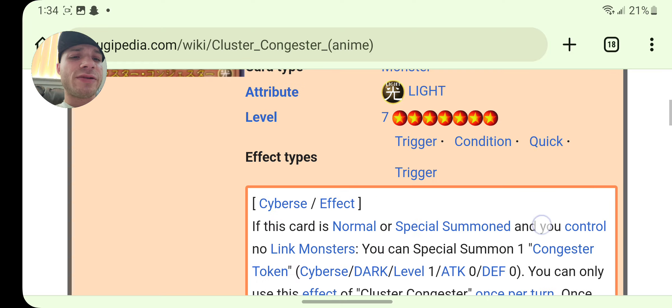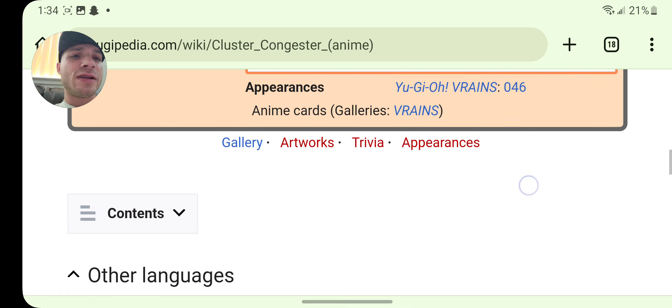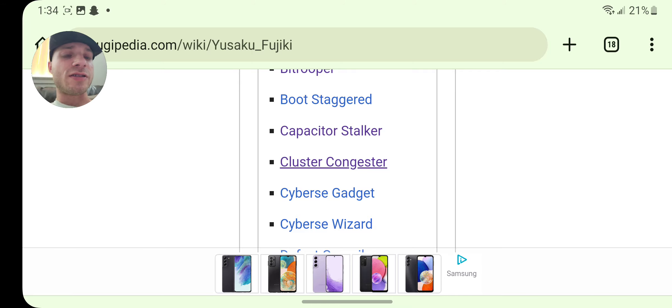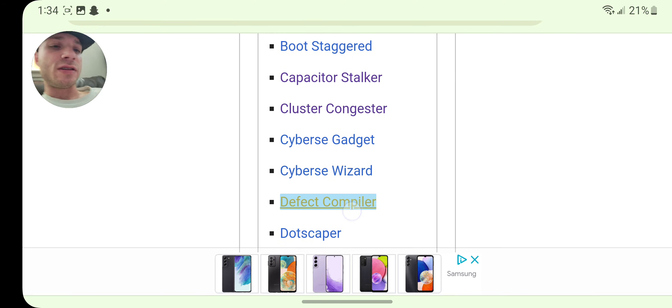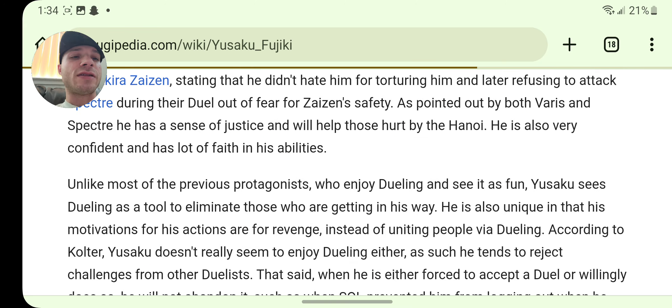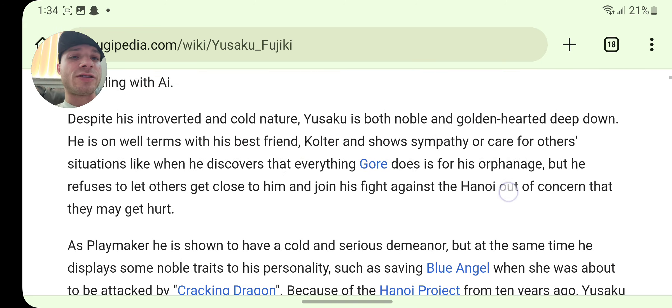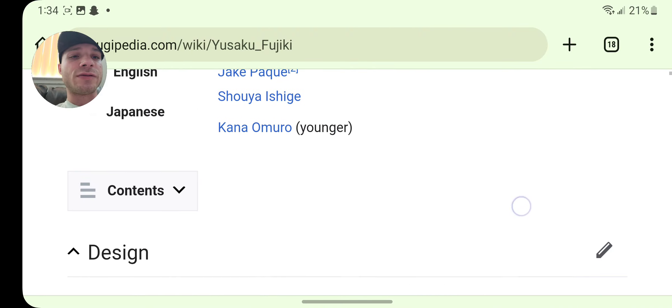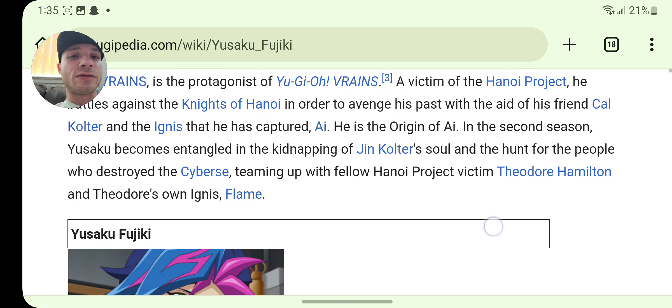Cluster Congestion — do we have that one? Some of these cards just might be in the game, I'm not sure. Deflect Compiler — yeah, that's in real life for sure.